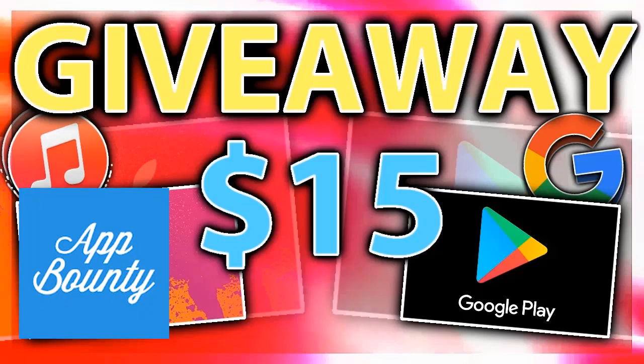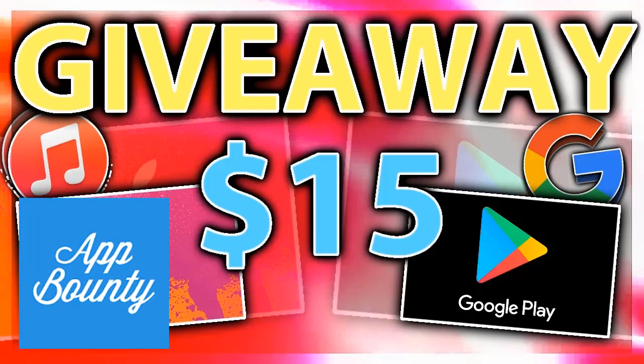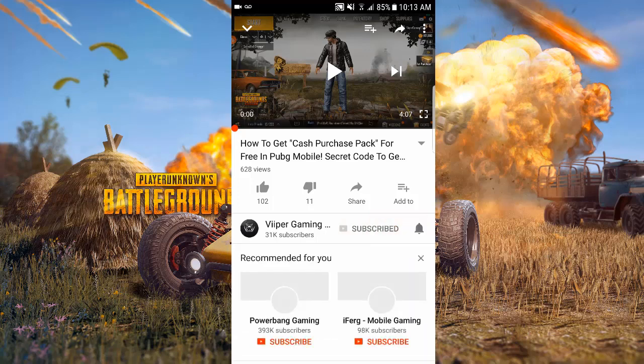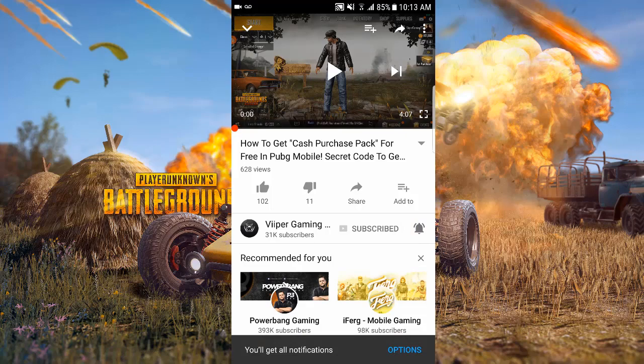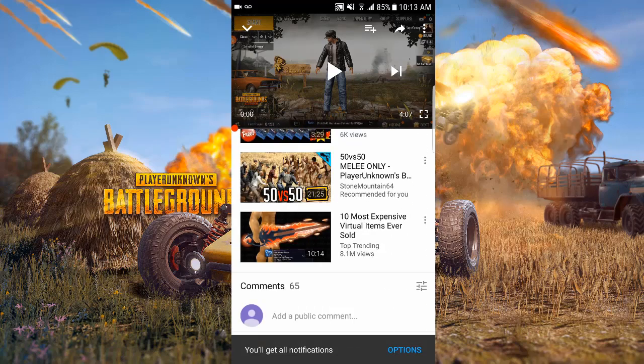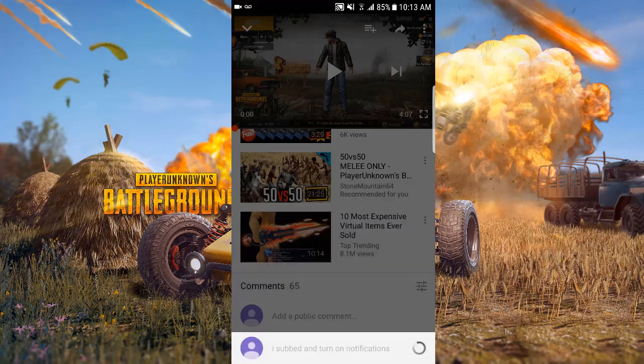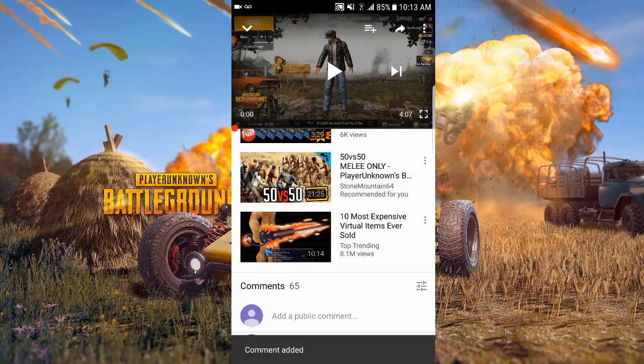To enter the giveaway, all you gotta do is click the link in the description. If you guys want a shoutout, all you gotta do is click the subscribe button, turn on post notifications, comment 'I sub and turned on notifications' — that's all you gotta do to get a shoutout on my YouTube channel.